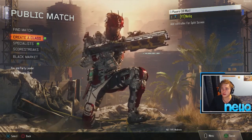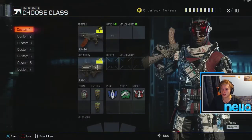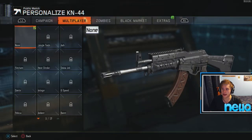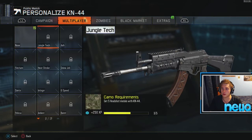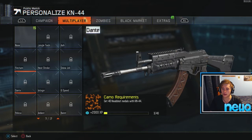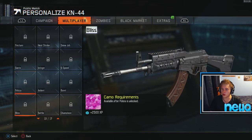So what you want to do is go into create a class, go to whatever weapon is selected, press triangle and select camo. Now once we're in this screen, we will see a lot of different camos as I scroll through them, and they all have their own unique challenges. For example, this one says camo requirements: get 40 headshot medals with a KN-44. So if we scroll all the way down, we will notice there are gold and diamond camos.